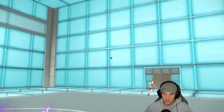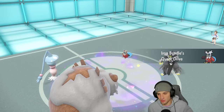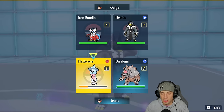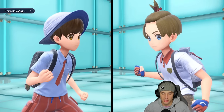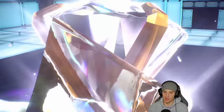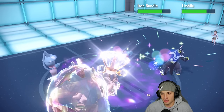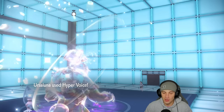Urshifu comes out — it can't use Aqua Jet under Trick Room, which is huge for us. Iron Bundle also comes in. One terrain turn left — going Dazzling Gleam and Tera Hyper Voice since we're up against Water and Ice types with so many weaknesses to hit. Dazzling Gleam does massive damage to Urshifu, Ursaluna's attack finishes things up. Match two goes to us — got Trick Room set up well and Ursaluna was ripping. One and one so far.